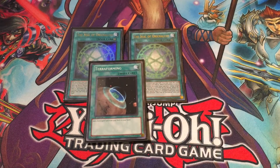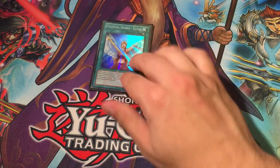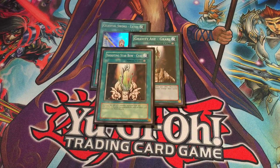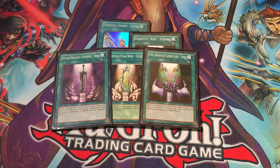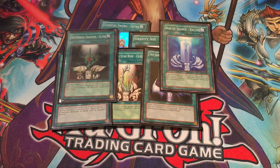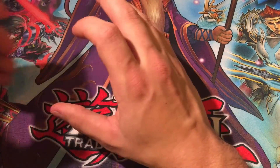We run two Seal of Orichalcos with one Terraforming — I don't think much more needs to be said about those. For equip spell cards, there are a lot. Most of the Guardians have their own equip spell card, which is pretty cool. We have Celestial Sword Eatos, Gravity Axe Grarl, Shooting Star Bow Ceal, Twin Swords of Flashing Light Trice, Wicked Breaking Flamberge Bow, Rod of Silence Kay's, Butterfly Dagger Alma, and Reaper Scythe Dread Scythe. Each monster literally has their own equip spell.